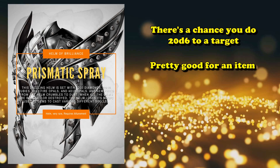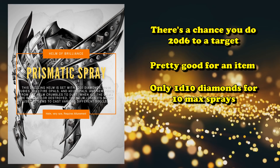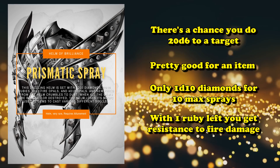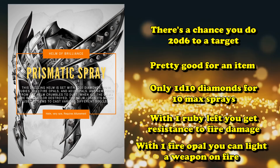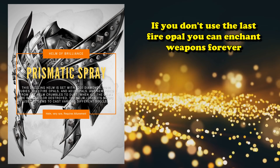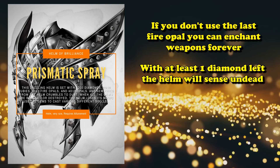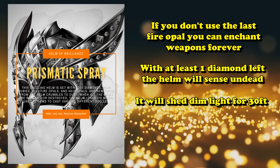Prismatic Spray consumes one of the Diamonds in the Helm, and it only has 1d10 Diamonds for a maximum of 10 Prismatic Sprays total. Outside of casting spells, as long as it has one Ruby left you have resistance to Fire damage. As long as it has one Fire Opal, you can light a weapon on fire to deal an additional 1d6 Fire damage with your attacks — and this doesn't consume the gem. So if you leave one Fire Opal in the Helm, you'll permanently be able to enchant a weapon with extra Fire damage. As long as it has one Diamond left, it also acts like an Undead Sensor, dealing 1d6 Radiant damage to any Undead who starts its turn within 30 feet.